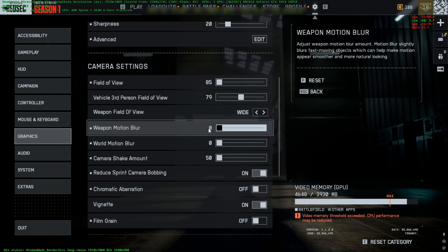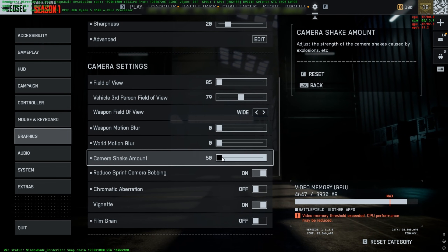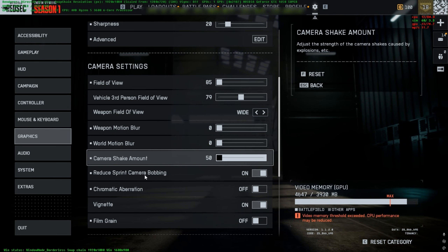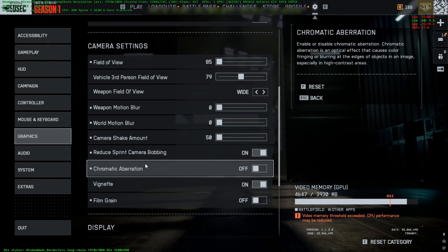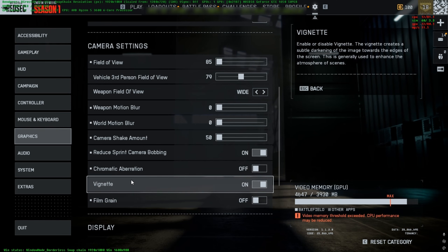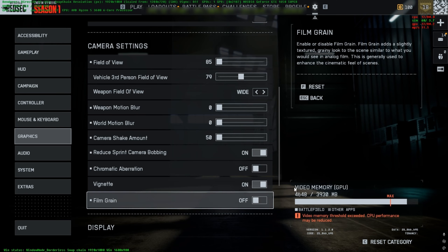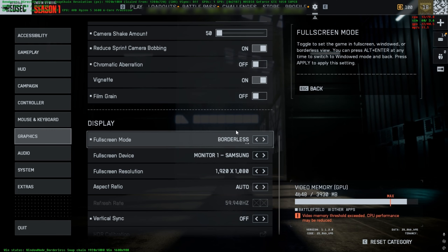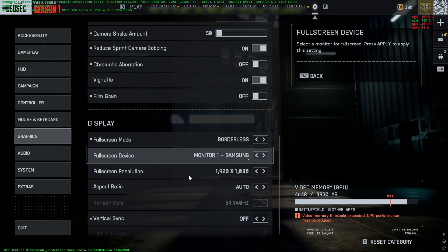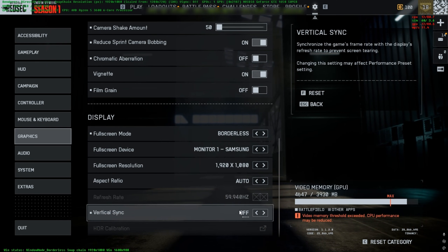Weapon motion blur — make sure you set it to zero. World motion blur: zero. Camera shake amount: set to the minimum value. Enable the option to reduce sprint camera bobbing. I prefer to keep vignette on. Film grain: Off. For the display, you can use Full Screen — I use Borderless just for the aspect ratio. Set the full screen resolution to Full HD. Make sure vertical synchronization is Off.